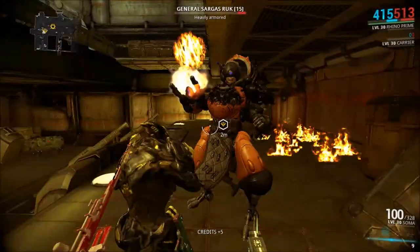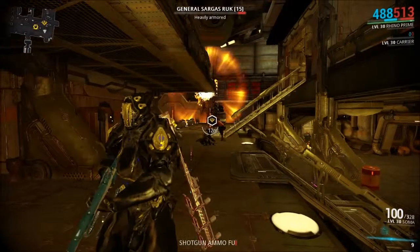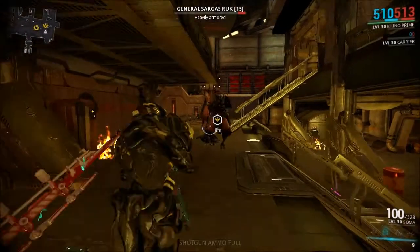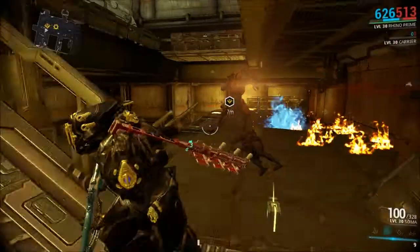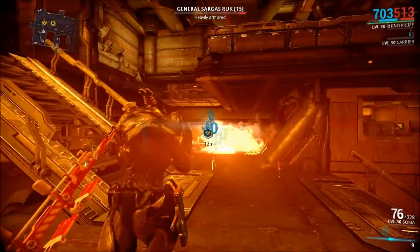So Goosewrag manages to drop the Ember Warframe parts, and that Warframe is a fire Warframe. It has similar abilities to the boss. He also drops orokin cells, which are a rare resource.